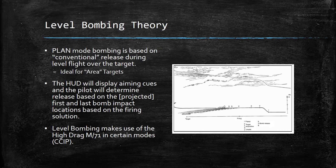I generally describe it as: if you're familiar with bombers from World War II, you get the idea. In this mode the HUD will display aiming cues and the pilot will determine the release based on the projected first and last bomb impact locations based on the firing solution. You may not always get the first and last bomb impact locations, but you will get impact area indications regardless of the mode.